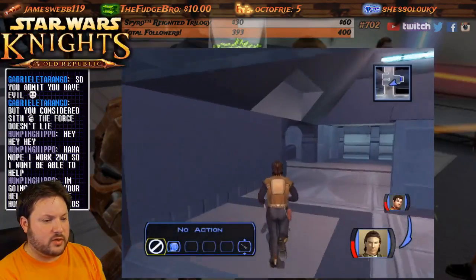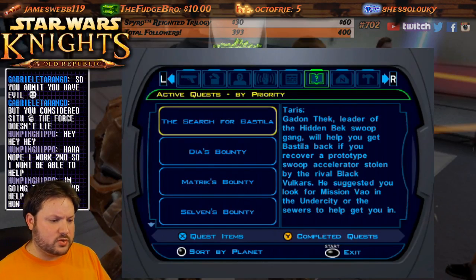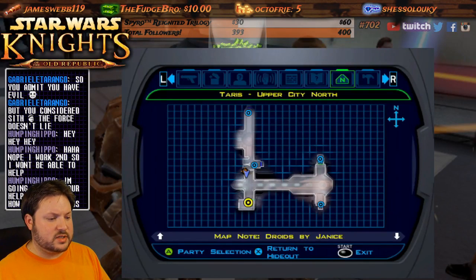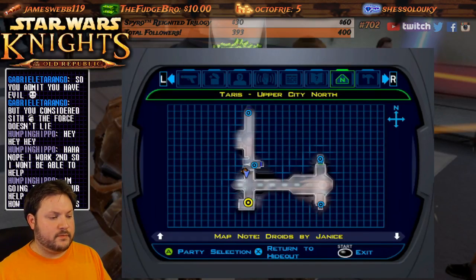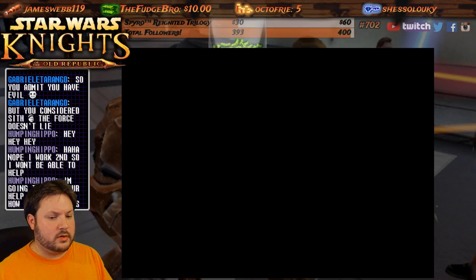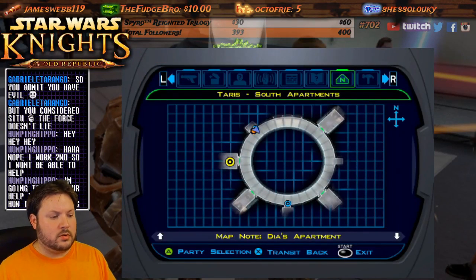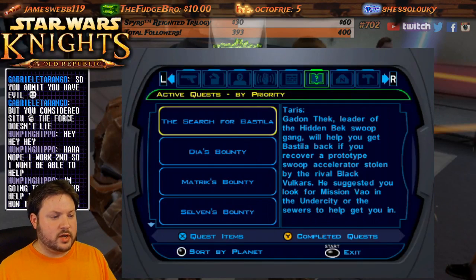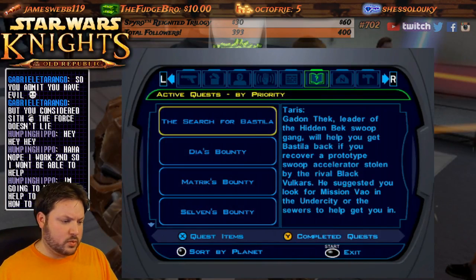We need to get into the undercity or the sewers to get Gadon's help. Where do we get to the undercity? There's the upper city, the upper city south, the Sith base — can't get into lower city. The undercity was probably... I may need to try to take out those guys in the sewers. Let's go back to the hideout — that's the easiest way to the other side of the map. Here's Dia — journal entry added.